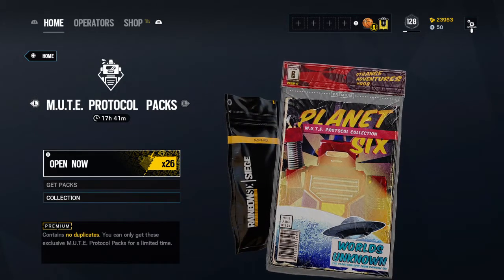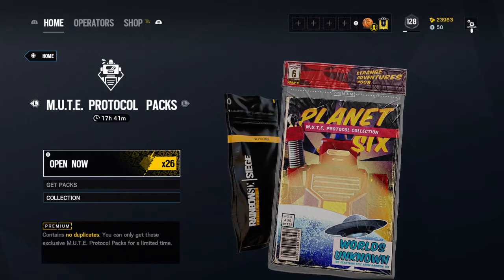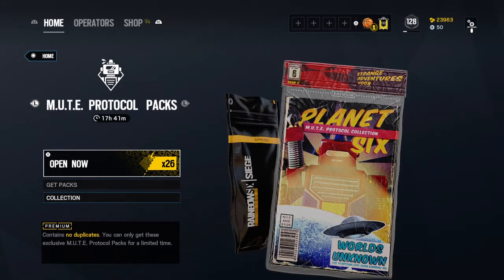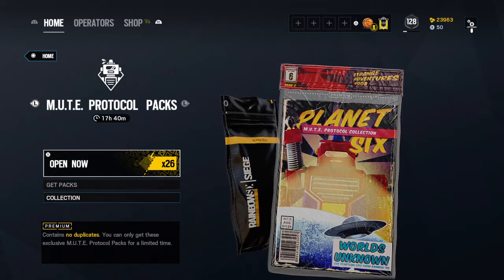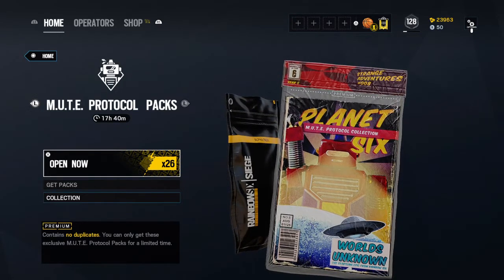I'm going to open up the Mute Protocol Packs. I decided it would be reasonable to do that now instead of saving up to the Alpha Pack, because Alpha Pack has just different types of weapons, skins, character outfits, charms, and that. The Mute Protocol has 26 packs total.